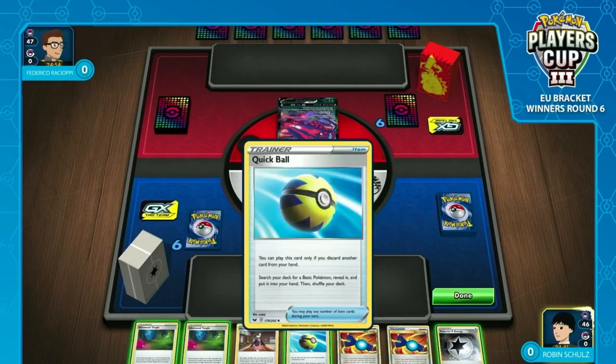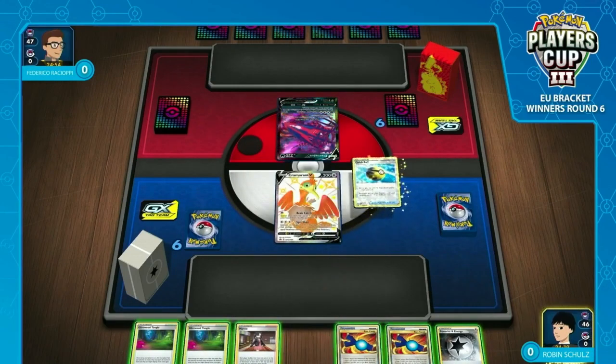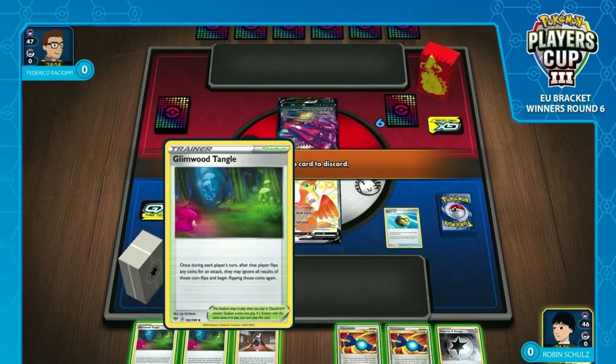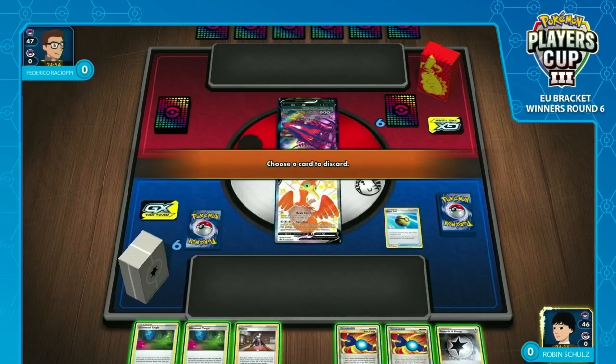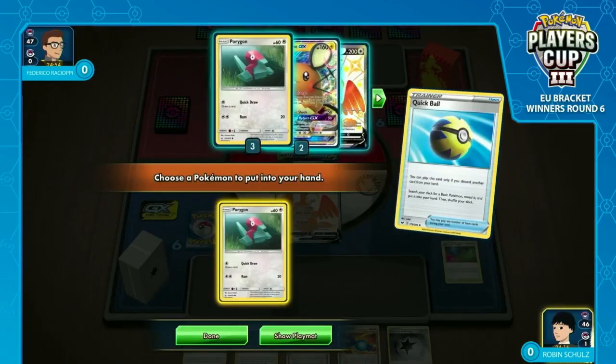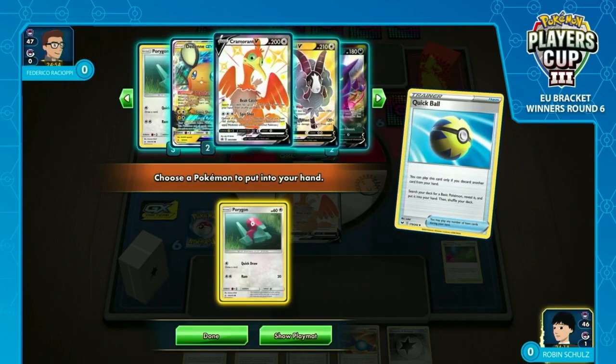He has the Quick Ball that can go ahead and establish himself, most likely a Porygon here. You need to get that Porygon-Z. Porygon-Z lets you attach as much special energy during your turn as you like. You're usually limited to one energy attachment during your turn, but Porygon-Z says nope — not listening to that. You've then got Cramorant, where you flip one coin for each energy attached to it, and you deal 80 damage for each heads. So you've got some natural synergy there.